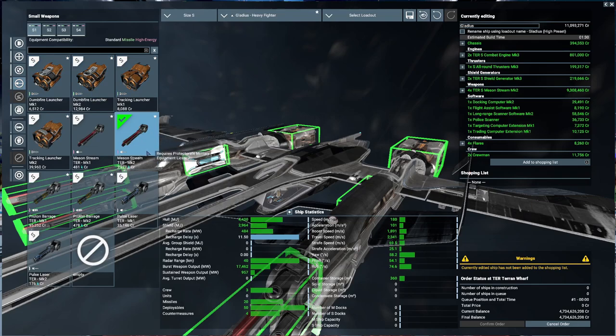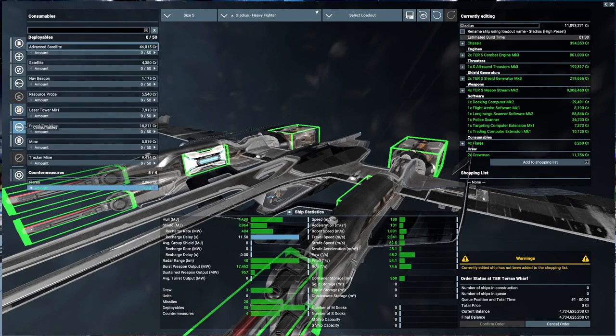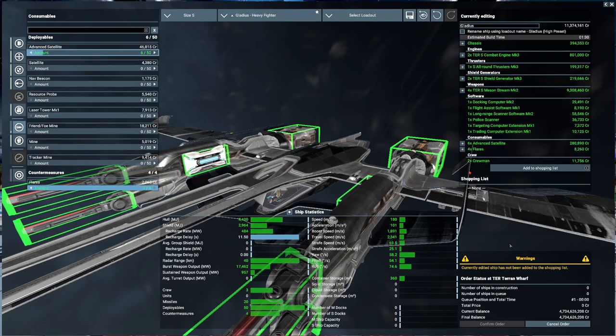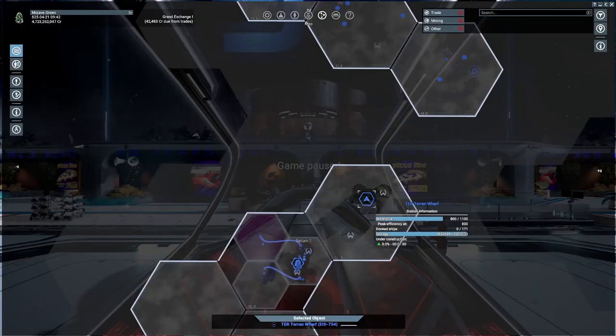Looks like they're giving us some Mason Streams, which isn't bad. We've got all the good software, and we're gonna give her a few advanced satellites. We're looking at a boost speed of 1891, travel speed at 2341. Let's see what the Masons give us — 17,462 burst weapon output, not bad. 957 unsustained. We're gonna go ahead and accept this and confirm it, and I'll stop it here while it's being built.